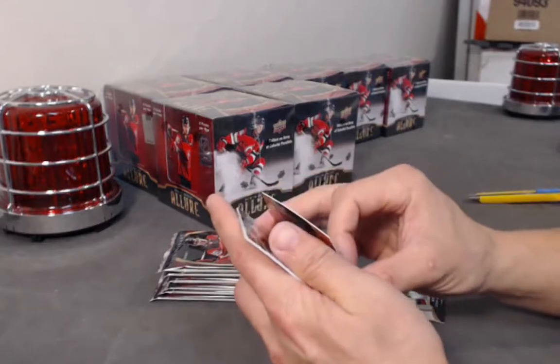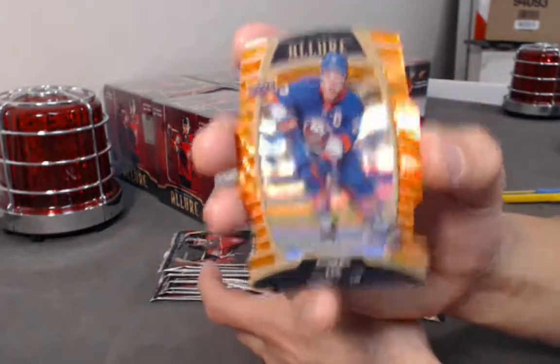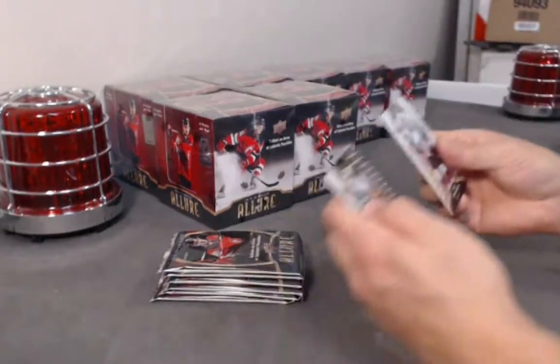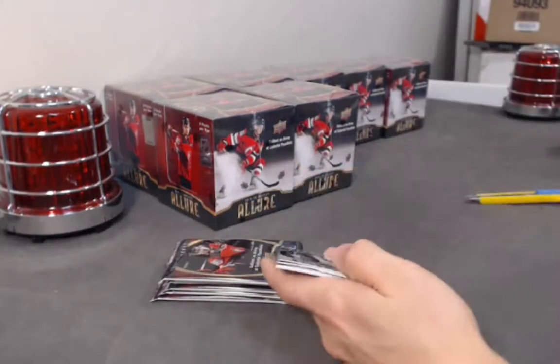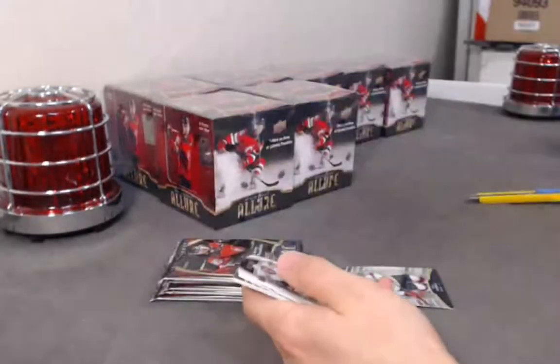We have an Orange Slice — how fitting. Anders Lee orange slice die cut. Les Perrons base rookie. Mackenzie McEachern top 50. Jimmy Schulte white rainbow.